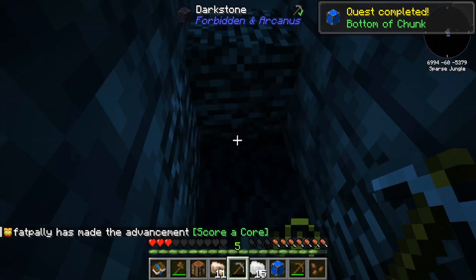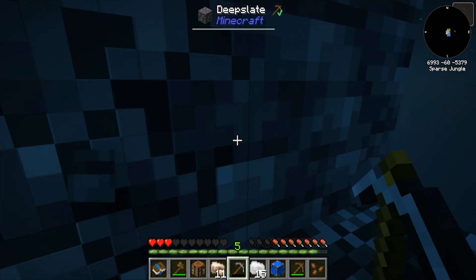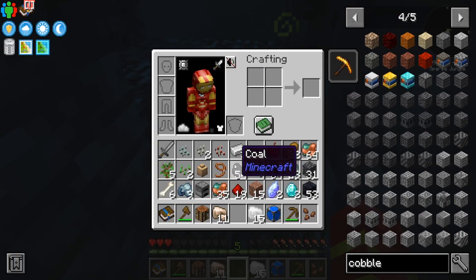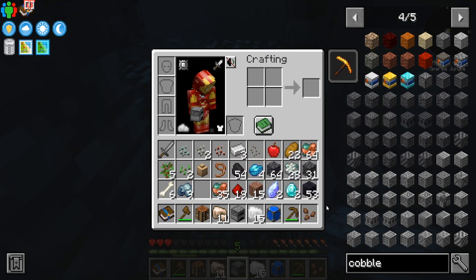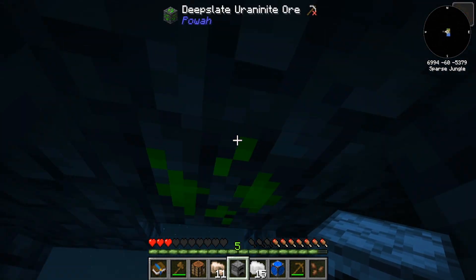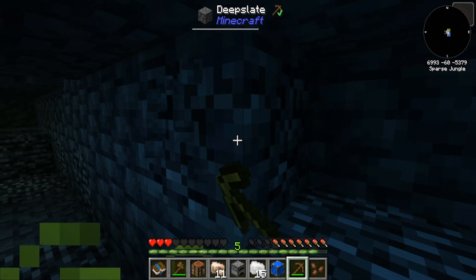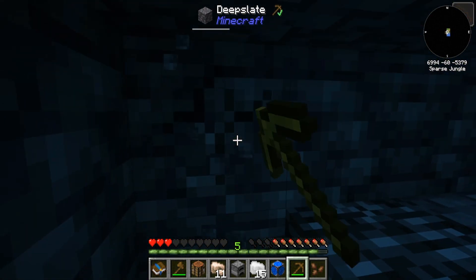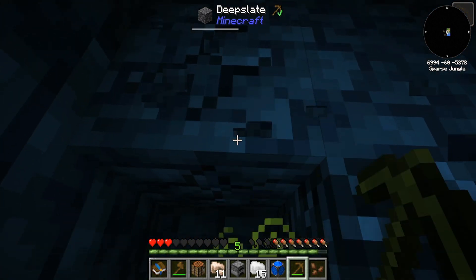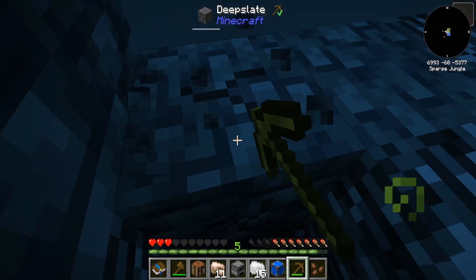So now this is what we're gonna have to do, if we can get out of here. It doesn't look like it. I need a way out of here. I actually have a pickaxe here. So we're basically just gonna tower up. I think we have enough material that we can... it's just getting out of here.